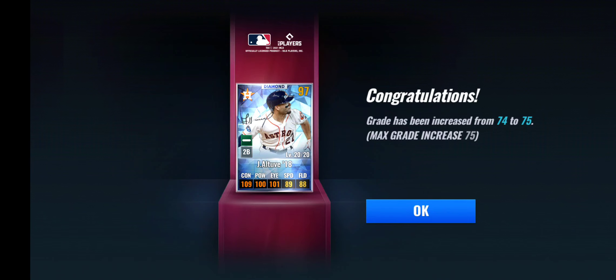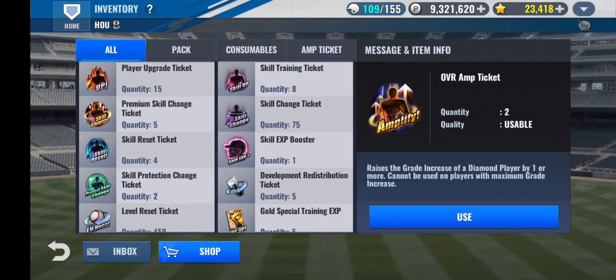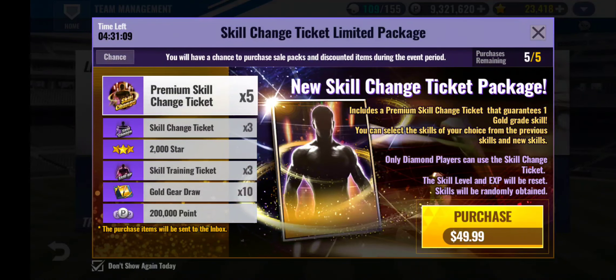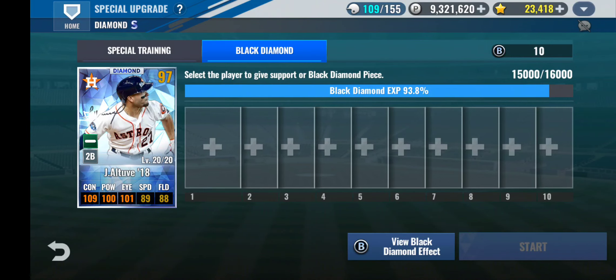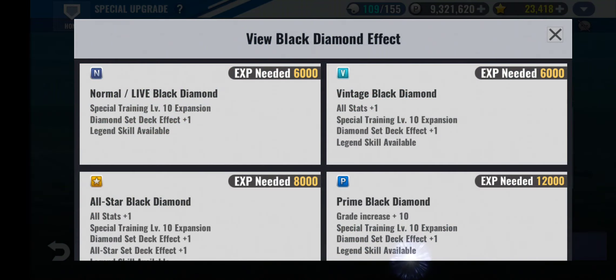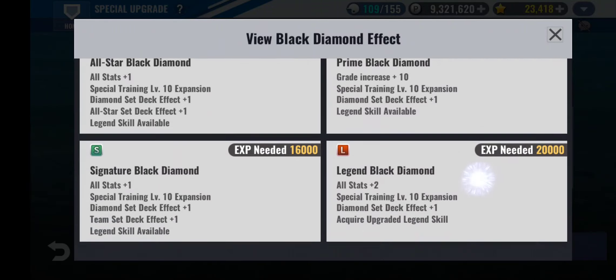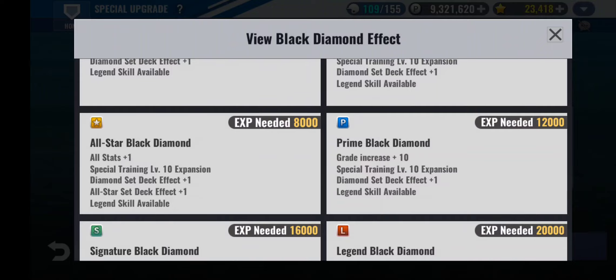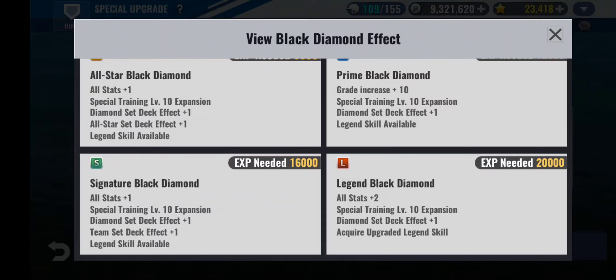Either way it's closer — he just has higher stats now, so that's good. Let's go ahead and turn him to black diamond. I'll pause the video for a minute so I don't want you guys to have to sit through all that. All right I'm back. I got him up to 150 out of the 160, so I just got one more turn. Kind of reviewing what black diamond effects do — the big thing is it obviously increases their stats, but it also allows for special training to level 10. Diamond set deck effect, plus another one — legend skills available.